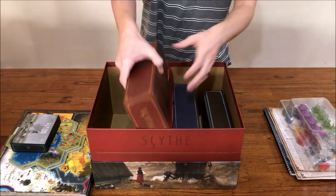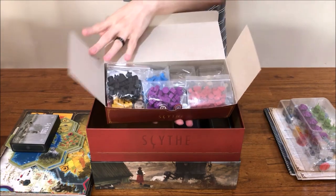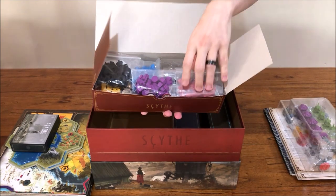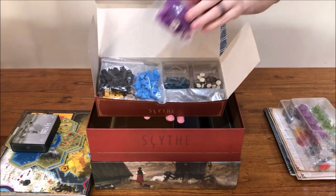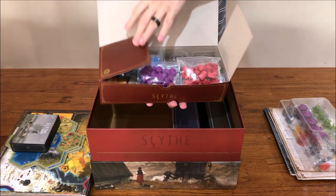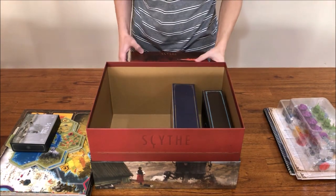The second box holds everything wooden and metal and resin. This has in separate bags the components for each faction, the realistic resources in their trays, and in the bottom right corner the metal coins, stashed away in their own bag. Everything fits here very nicely, and this includes all wooden components you get in the Rise of Fenris campaign as well.